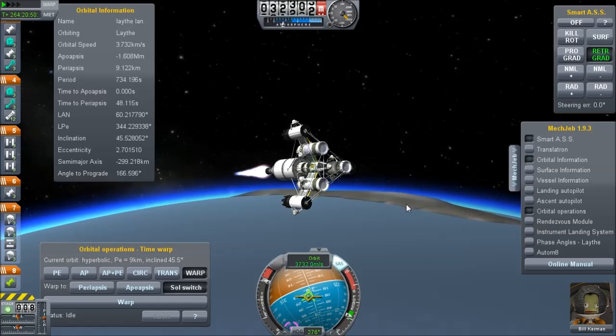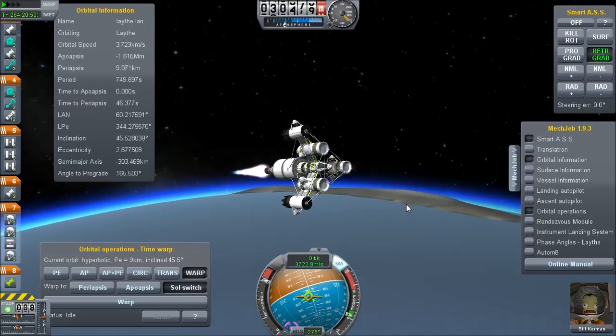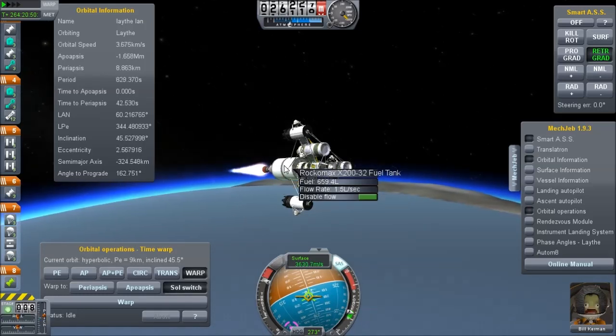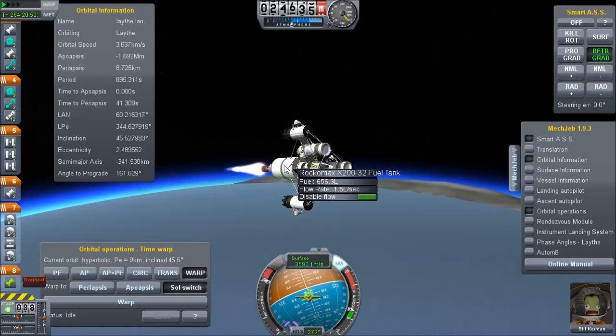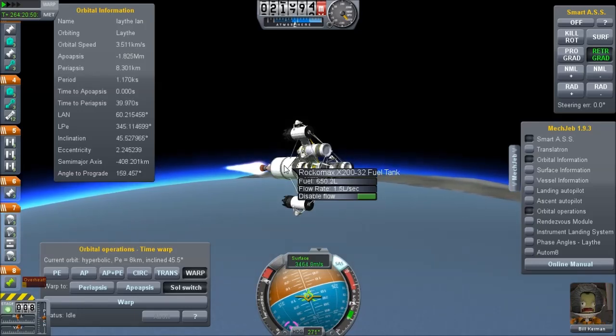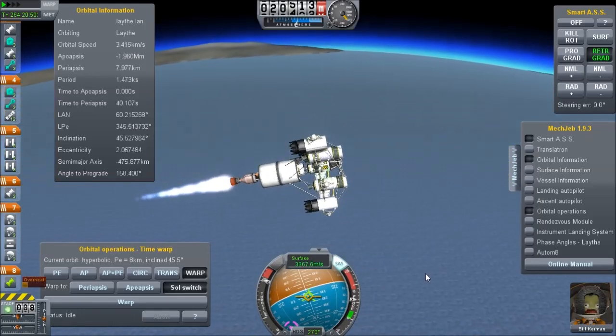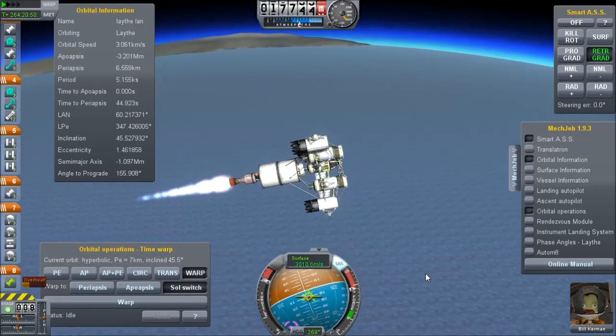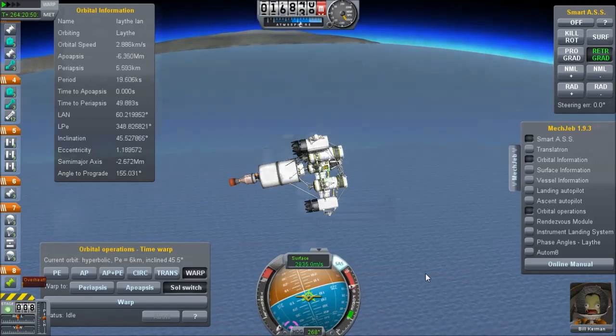I'm screaming through the upper atmosphere, burning whatever fuel I can on this nuclear engine because it might make things a little easier. Or maybe I just don't want to drop a radioactive fuel tank into the ocean, because there might be things living in there. Who knows? But we are going to land and we are going to find out if this is where the space kraken really lives.